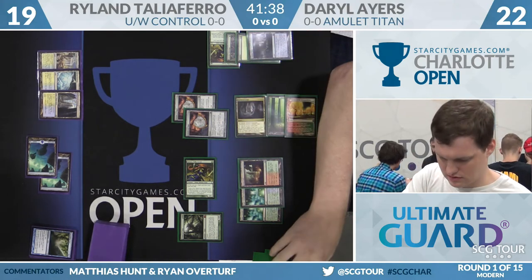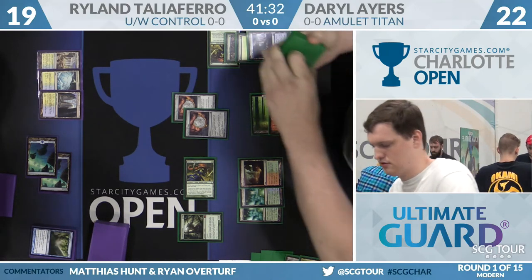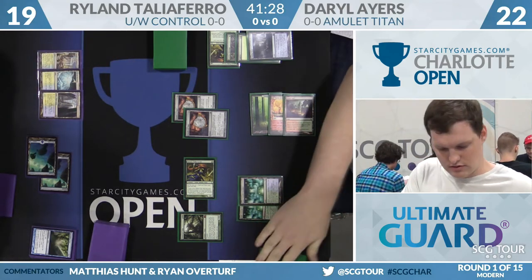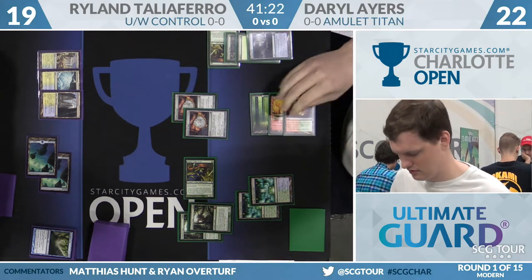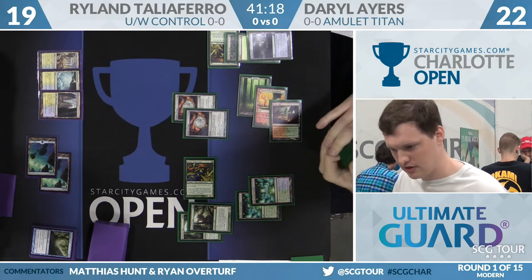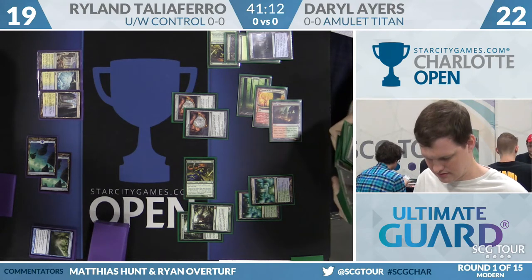Daryl's going to get double Bounce Land — they both untap, he's going to pick up two lands. The signal is that he might have another Titan. He has six mana on the table. Makes another Titan. If that resolves — and it does — now we might see him go for Slayer Stronghold and Boros Garrison. Because it has two untaps off these two Amulets, he could give both Titans haste. That's too good to pass up.